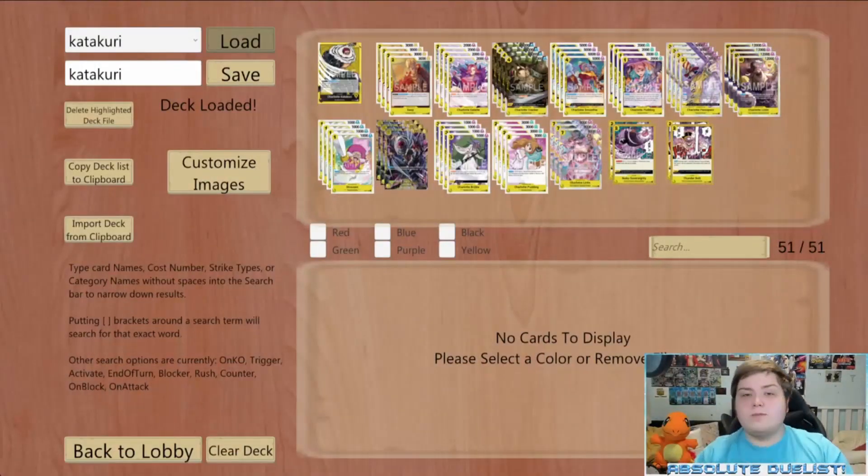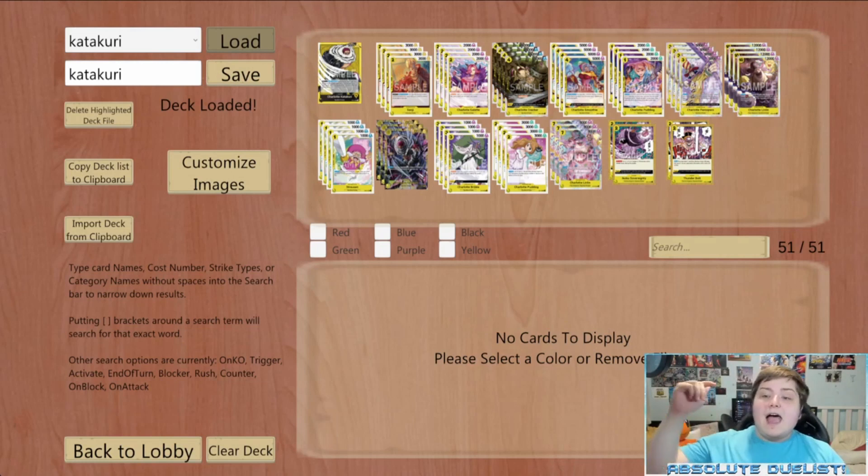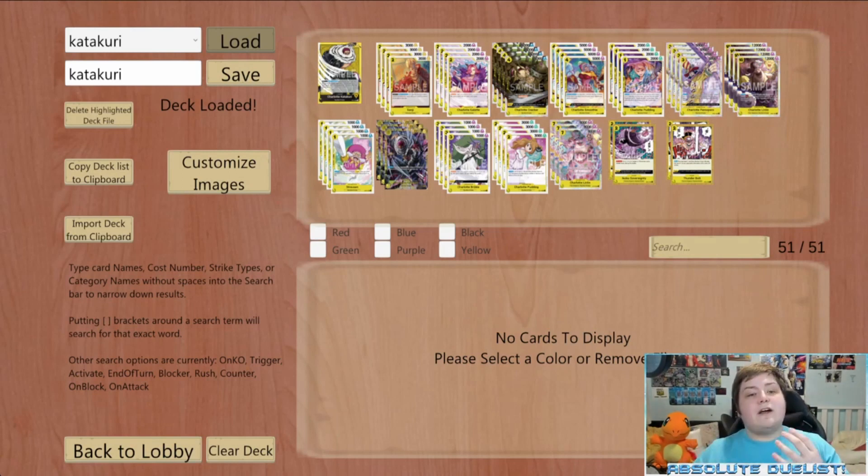Hello guys, Absolute Dornist here and welcome to Test Piece, a segment on my channel where we essentially play a deck until I think it's perfect. Each week we show you games I'm actually playing and give you a deck profile. In the last episode we played Nami, I felt like that list was almost perfect, so I thought we'd move on to the next leader: Charlotte Katakuri.